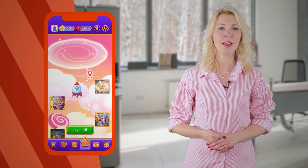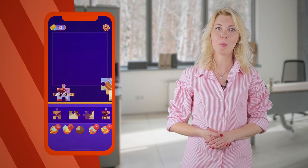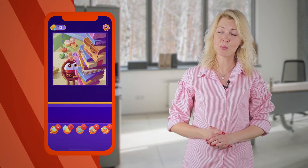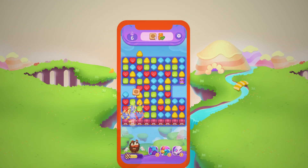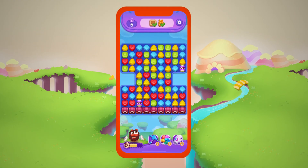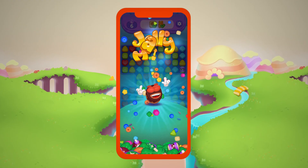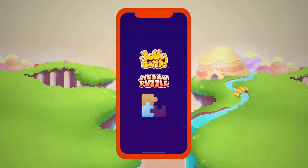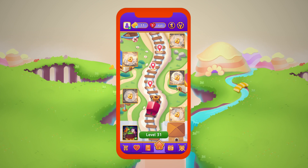Win match-free levels, accumulate puzzles, and exchange them for hints that will help you assemble the puzzle more efficiently and quickly. It is the number of accumulated puzzles that decides what level you are on the leaderboard. Each match-free level is not just about beating the challenge — it's packed with cool surprises and discoveries. Winning match-free levels guarantees you access to new puzzle pictures.